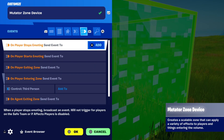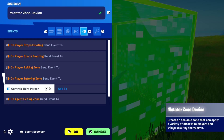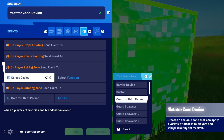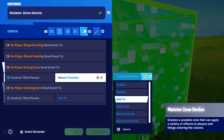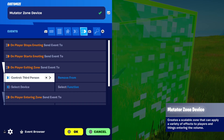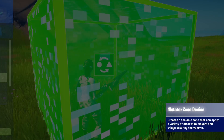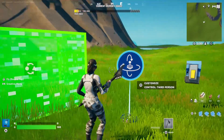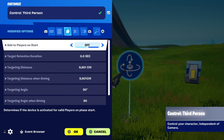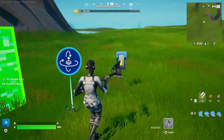Then, just like the button, go to events and put on player entering zone, send event to control third person device, add to. And then, if you want this zone to just be where aimbot is allowed, you can put on player entering zone, remove from. This makes sure that just where this mutator zone device is, is the only place in the whole map where aimbot's allowed. Then just press ok. And again, make sure if you're doing this and you don't want players to have it from start, make sure add to players on start setting is off if you're making them get it from a button or something like that.